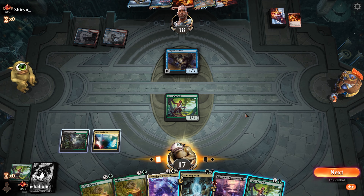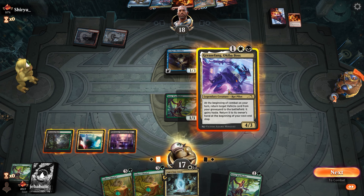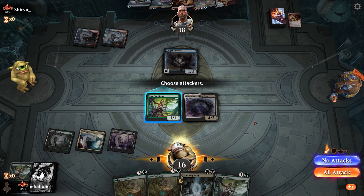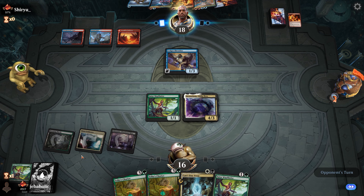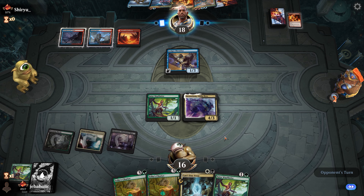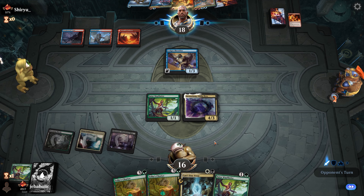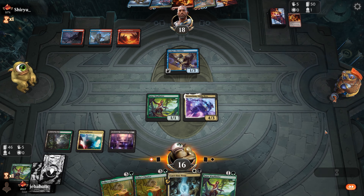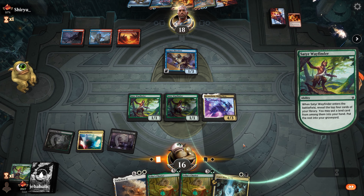Just a few other quick notes. When it comes to using Thought Seize over Vessel of Nascency, it comes down to a few factors. Being on the play, you will most likely want the Vessel to assemble your combo before they have time to disrupt. If you already have a Grease Fang plus a way to get a vehicle in the graveyard, then Thought Seize will most likely be your better option. Sometimes just hard-casting a Chariot is a good enough play — don't hold onto them if you don't have anything better to do. Remember, you can Thought Seize yourself if you have no other way of getting a vehicle from your hand to the graveyard, but only do this as a last resort and if you already have a Grease Fang in hand.